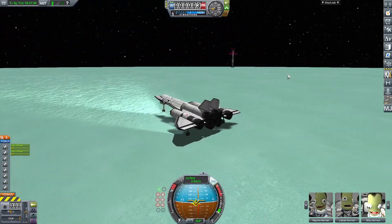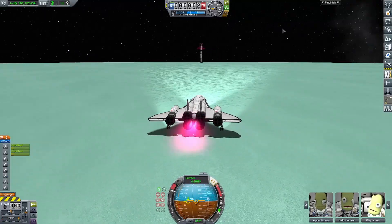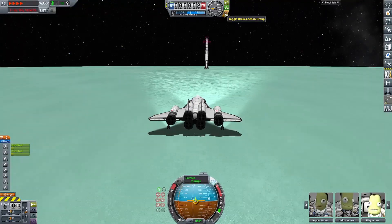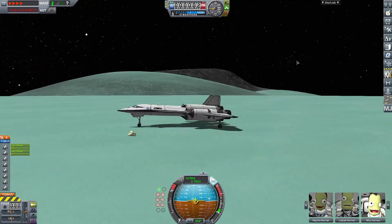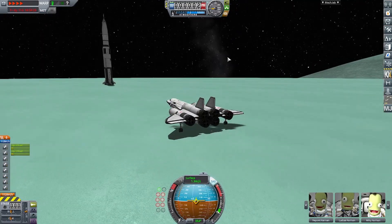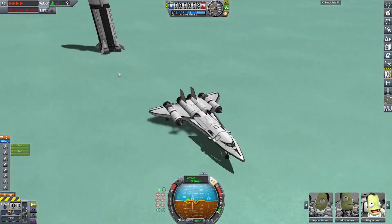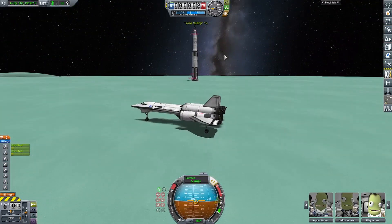I used the nuclear engines to move it over to the Saturn V, but ended up going a little too fast. I put Alt Time Warp on, then activated the nuclear engines again to get even faster to the Saturn V - but then I realized I was going to hit it. So I activated them again, which was dumb, and the wing clipped the fin on the Saturn V, but somehow it didn't cause any damage.